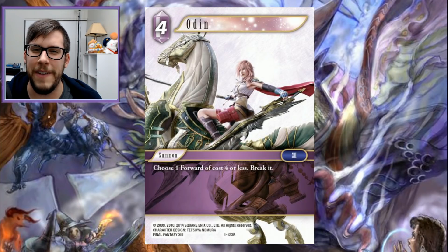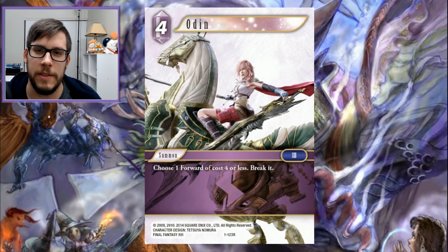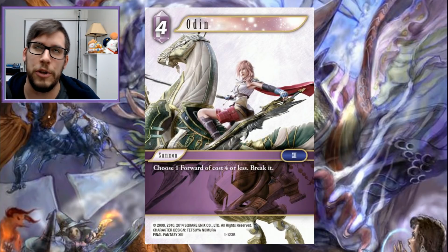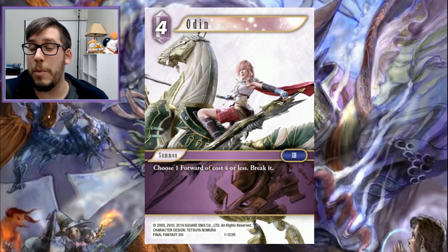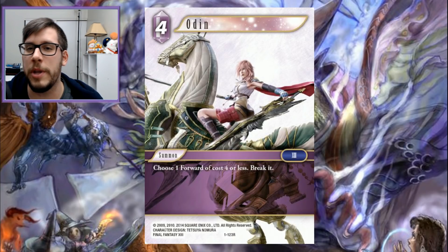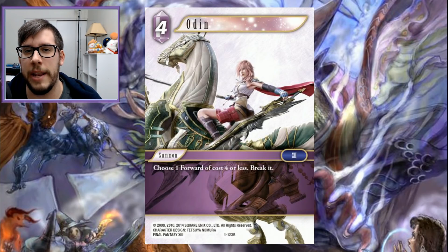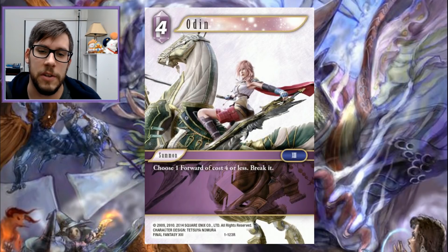Final Fantasy did some interesting reprints in the earlier sets and didn't reprint too much stuff. This is one of those cards where I could see them keeping it out, or maybe they'll reprint it — they introduced cards in starter decks, or entry decks as they call them in the chapter series. I expect foils are going to be extremely limited. Four-drop Odin breaks very simply — breaks a cost-four-or-less forward. Done deal. That's all you need. It's going to keep seeing play as one of the best and most used cards for lightning.